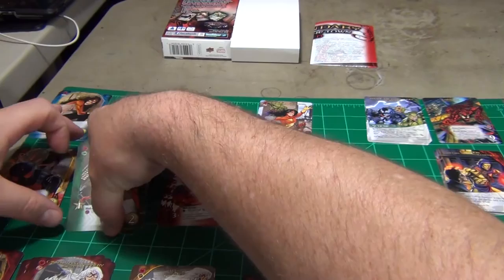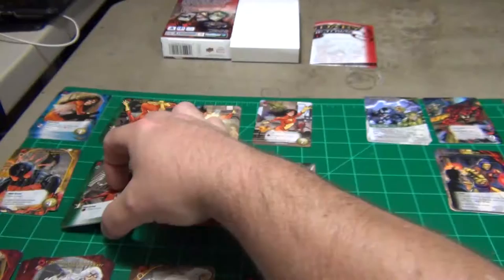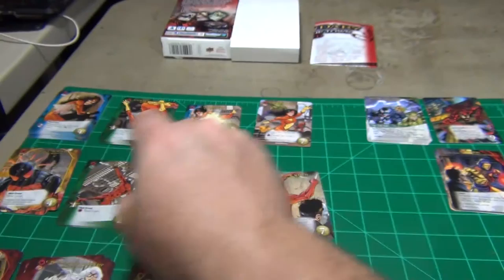Then we have the Scarlet Spider. You get five of a cost four with one power, five of a cost two, three of a cost six, and then just one of the cost seven unique card.